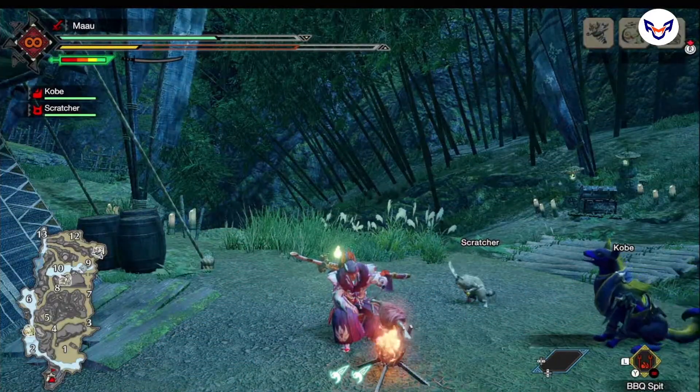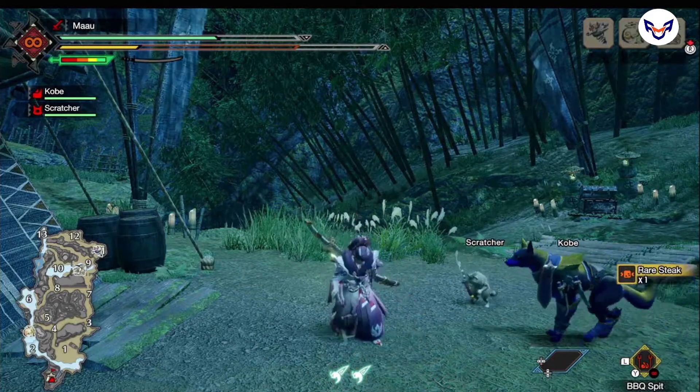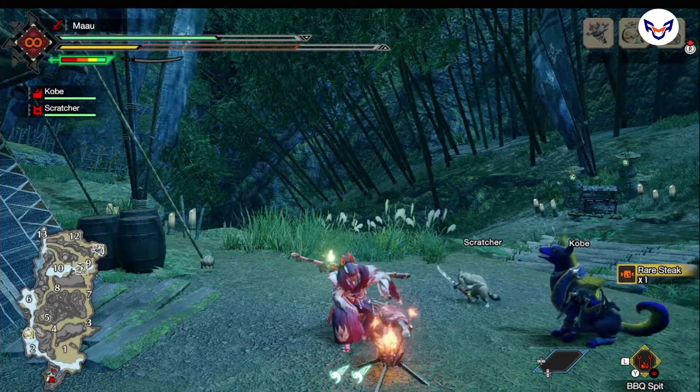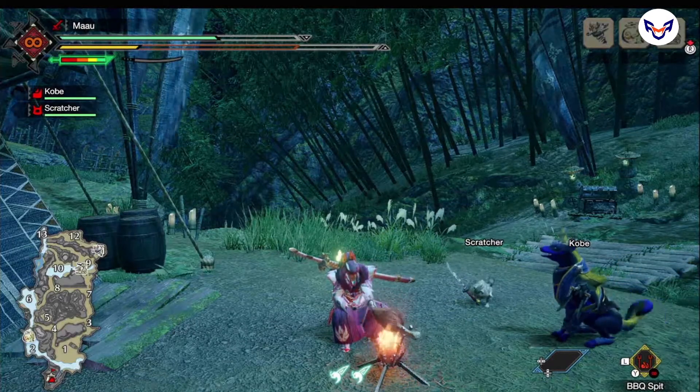When you cook raw meat, you can turn it into three kinds of steak: rare, well done, or burnt. Rare steak restores a little stamina. A well done steak restores your stamina to full. And lastly, burnt steak either increases or decreases your stamina.